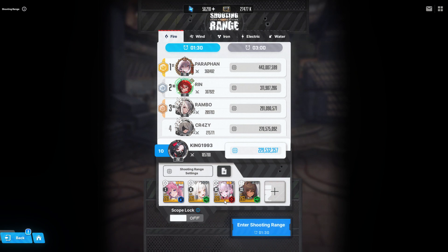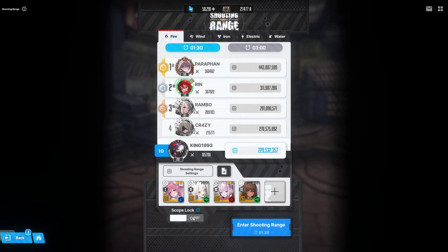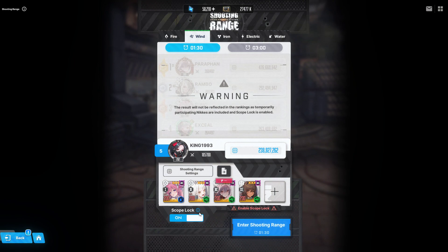If you were to fight a Nikke in a ground such as water, then obviously a fire character is not going to do extremely well against water-type enemies. So what I did is make the fire-type character fight against fire-type enemies. I did this benchmark based on that, and I used the scope block — by doing so, every character's statistics are basically at default.